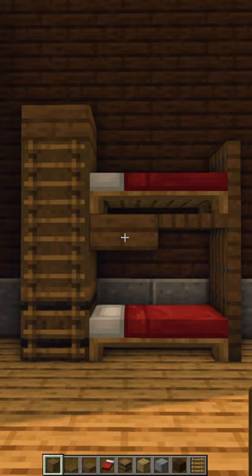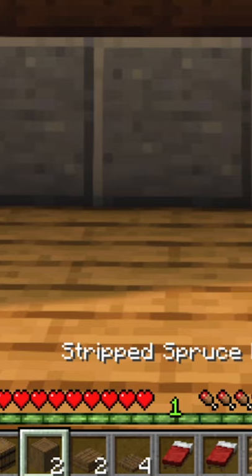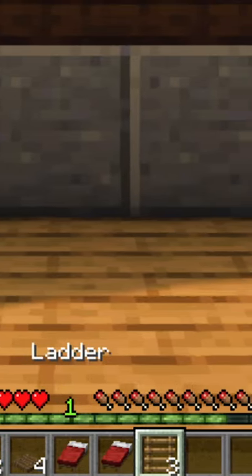Want to learn how to make this Minecraft bunk bed design? Here's how. You're going to need one barrel, two strip spruce logs, two spruce slabs, four spruce trap doors, two beds of your choice, and three ladders.